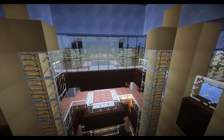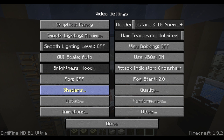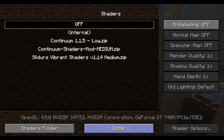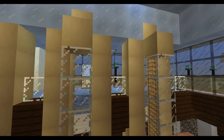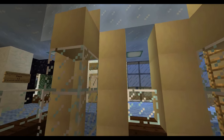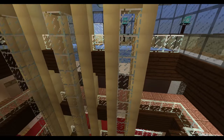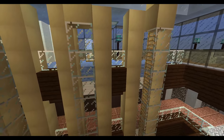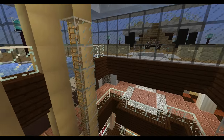Let me go ahead and turn the shaders off so it runs a little bit quicker. No more lag. You can also see the elevators — they used to be the gold blocks, but I went ahead and did another new texture. It's kind of like a softer gold, a metallic kind of finish instead of the bright yellow gold blocks. So it looks a little bit more classy, more like a modern finish.